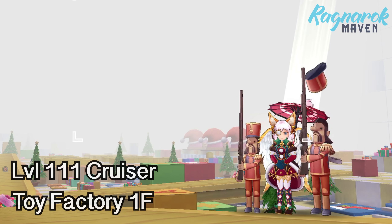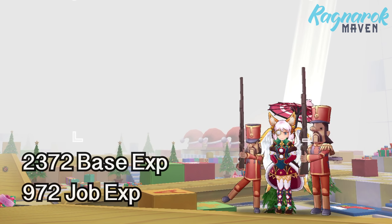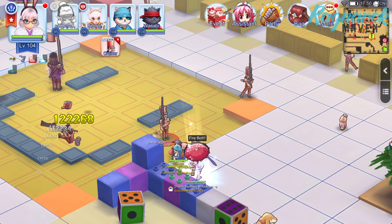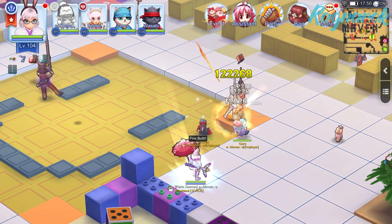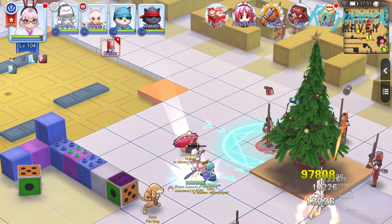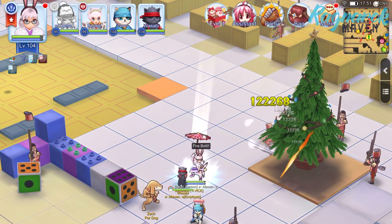Lastly, we have the level 111 Cruiser found at the Toy Factory first floor. This gives the most base experience among the three at 2,372, with job experience at 972 points. They also give much better loots versus the Orc Ladies. However, the disadvantage is that this is also a hotspot for other classes such as ADL Snipers. The Cruiser is of neutral property so there is no elemental advantage against them. However, I would recommend using Firebolt since there are a lot more runes that enhance the Firebolt skill. Just utilize the same set of runes we use for the Orc Ladies.